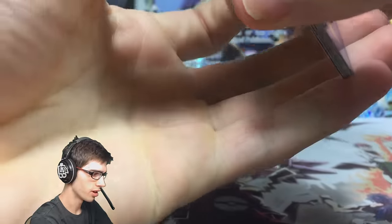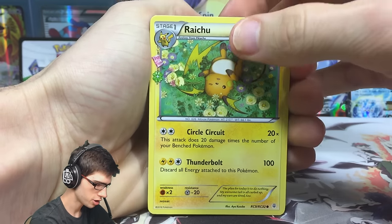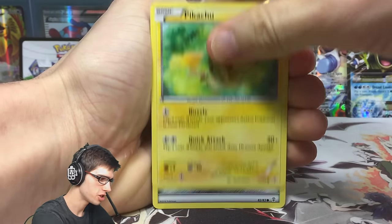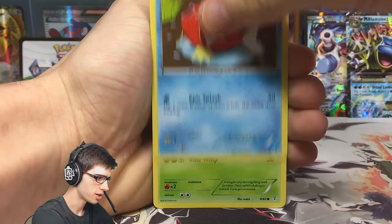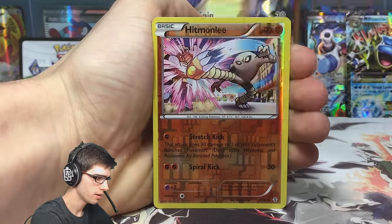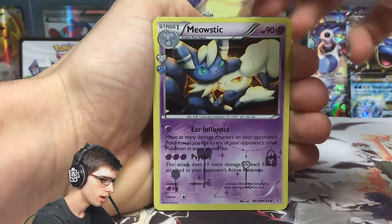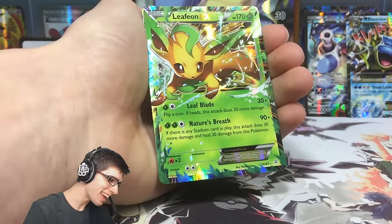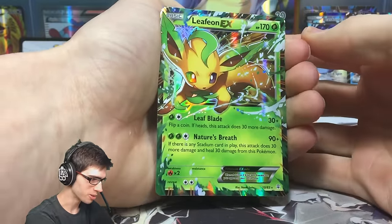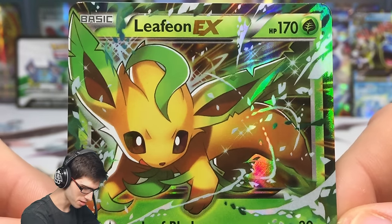Hopefully Venusaur can come through for us as well, and this will make it an amazing box. I'm very pleased with that pull — that definitely makes the box regardless of what we get from this pack. From the Venusaur pack: Raichu, Clement, Imakuni, Pikachu, Metal Energy, Metal Energy, Magikarp, Tangela, a Reverse Rare Hitmonchan, an uncommon Meowstic from the Radiant Collection, and a Leafeon EX! That is what I'm talking about! I don't think I've pulled Leafeon yet, so that is such an amazing pull!